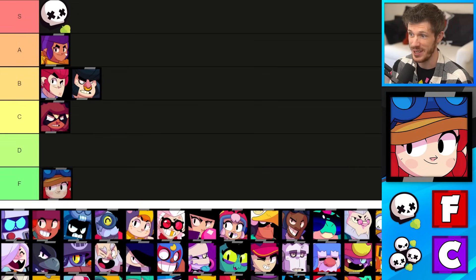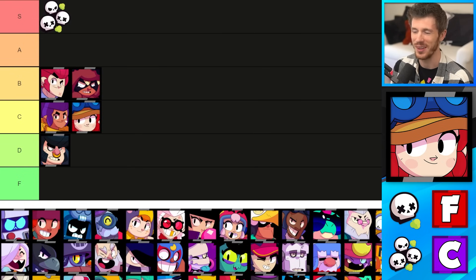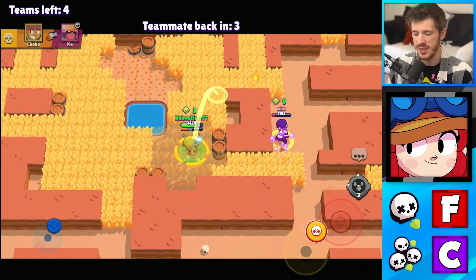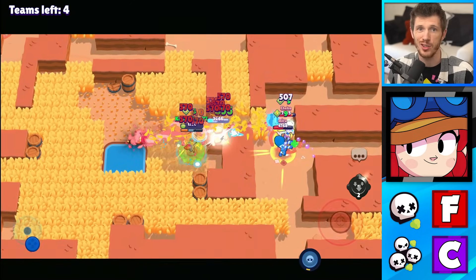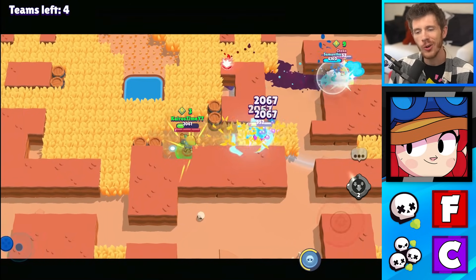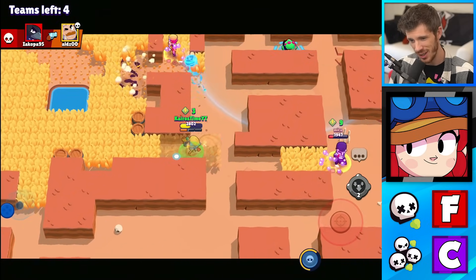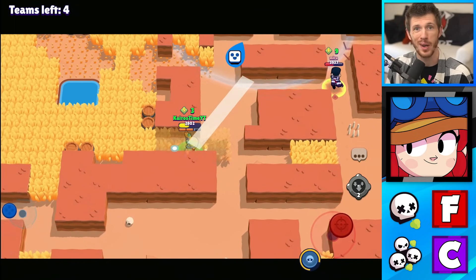Jessie is in the F tier for solo showdown, and she's better — she's in the C tier for duo showdown. Jessie's attacks actually bounce off of enemies and are more likely to deal damage in duo showdown, but otherwise she really struggles in showdown. Her turret doesn't help her that often in 1v1s unless people just are not paying attention, and she takes a while to open up boxes.